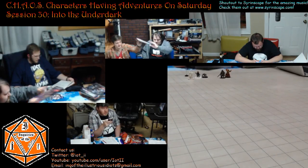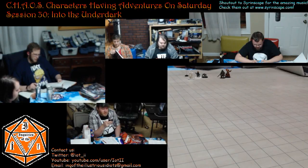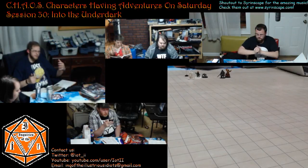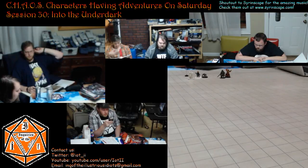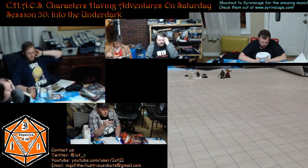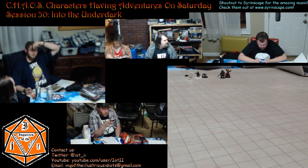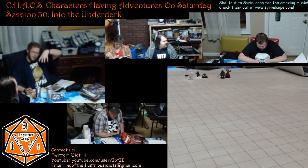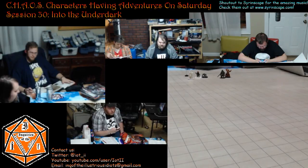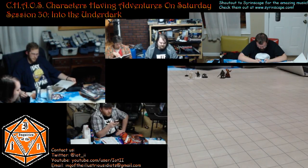The gold filigree on the urn and the walls are not designed to be easily separated from the other materials. Unlike the platinum letters on the sarcophagus, the only things you can tell would be easily pried off are: the stopper on the urn, and the letters spelling Acererak — which are worth a total of a hundred platinum.